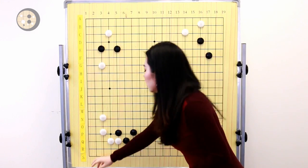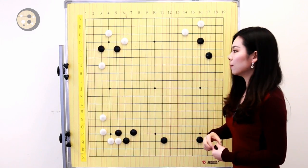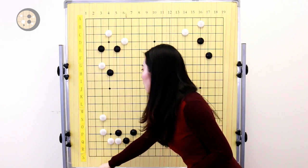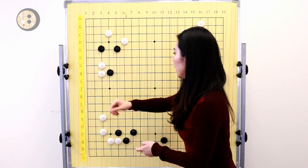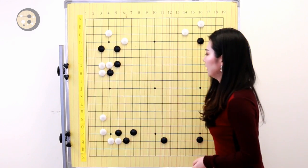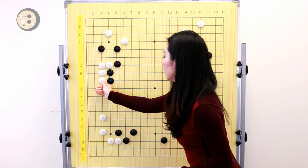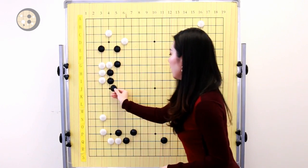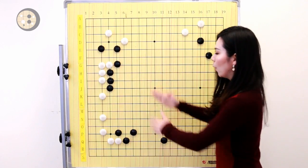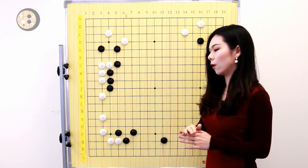In the actual game, black jumped out and of course white now needs to respond to that jump. Then black played the shoulder hit here to attack this white stone. White has to either push here or push on the top — either way. The three stones are still on the third line. Even though white is now able to jump out, when we look at the whole side of white there, everything is on the third line. It's too low.